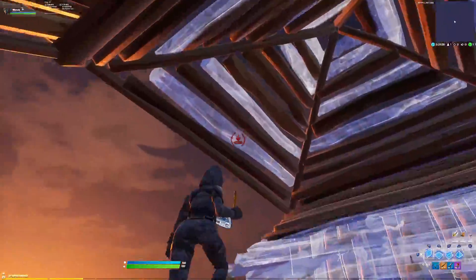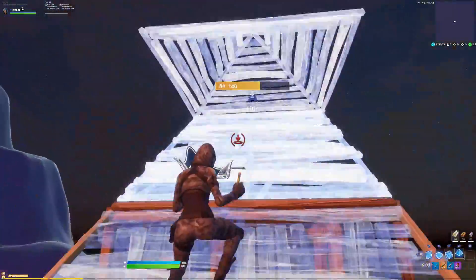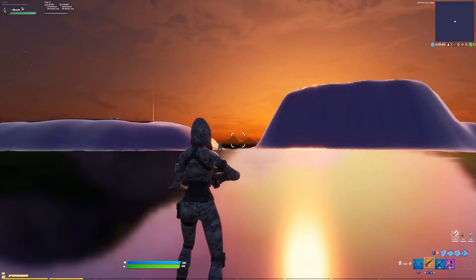Whenever you're ready you can side jump and 180, or double 90, or whatever you want to do. That about wraps up the high ground retake video.